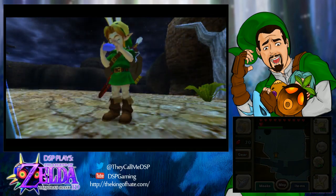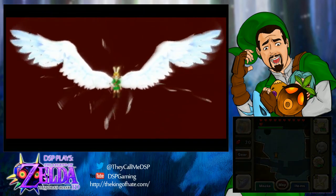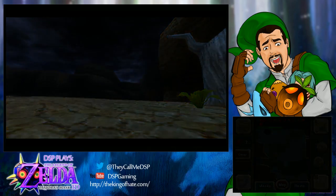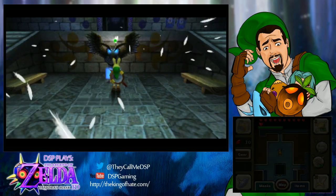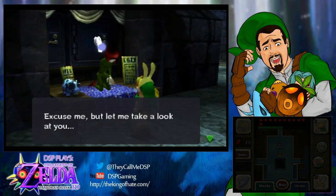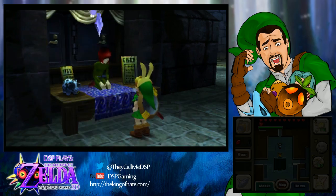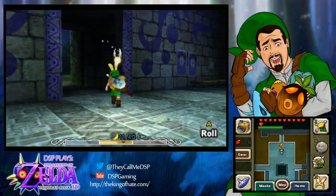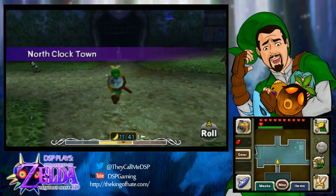Again, I apologize because I was fine and then I sneezed and now it's killing me. Let's see here — I have 30 rupees, I'll deposit those. Alright, let's go for this mask to the north. Never knew about this mask, knew nothing about it. So let's go through the north exit.